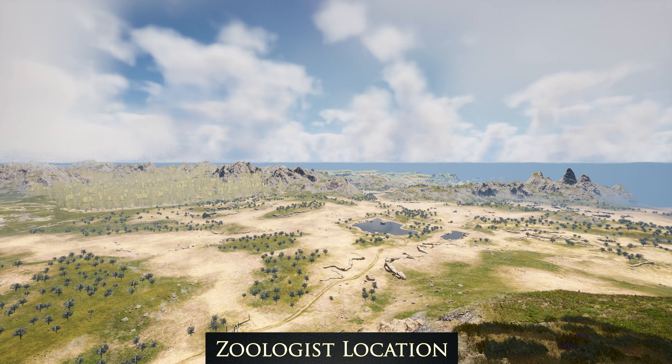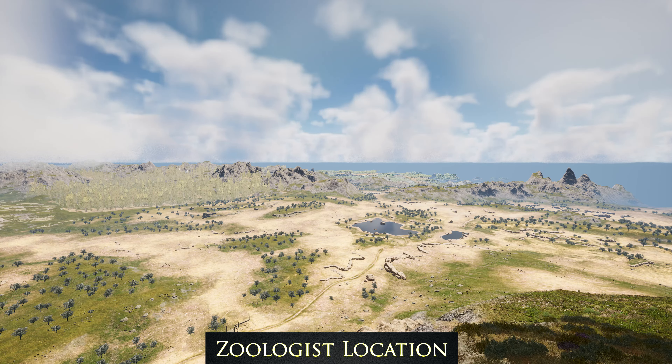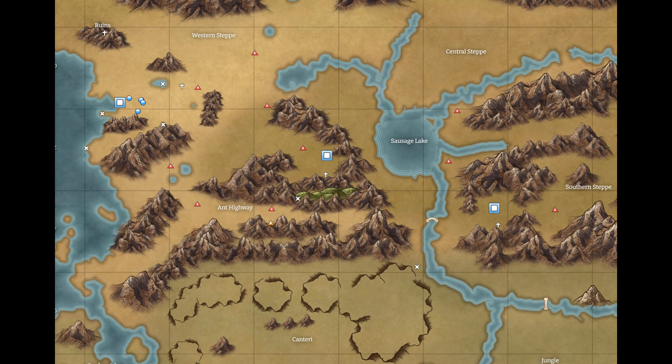Hello everyone and welcome to this short tutorial on how to find the zoologist and what skill books he has to offer. But first let's look at the map — the link is in the description by the way.